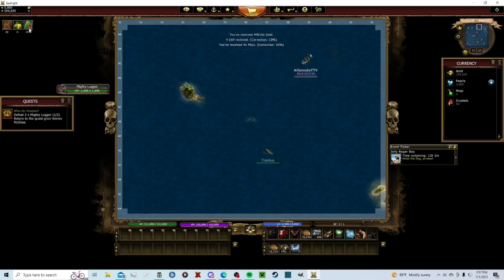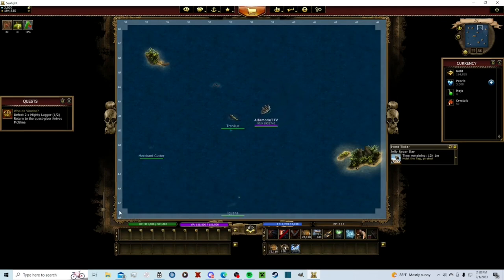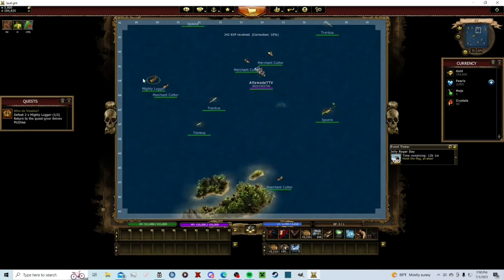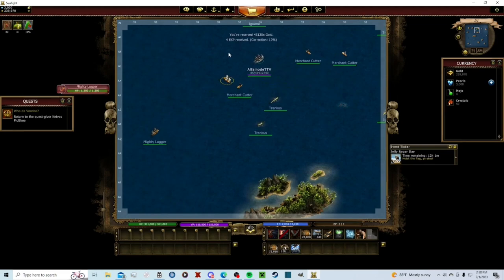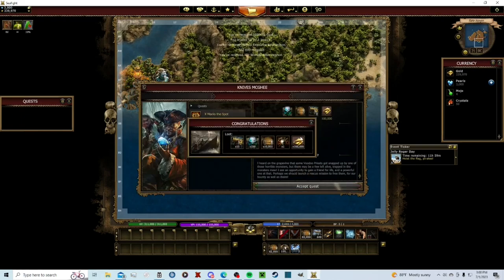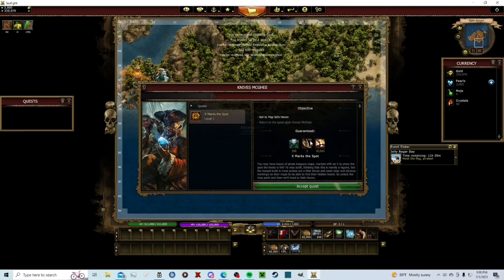Also, this 10% in the top left: for the first hour of the day you log on, you'll get 10% increased rewards. So once you're doing pearl-making or different currency activities, you want to do those right when you log on because you'll get 10% more profit. Now we're at Knives McGee and we get to level up — redeem reward. We get more gold, and there's an X Marks the Spot quest: sail to Safe Haven, looks like a ship's pilot. Accept quest, click on them again, redeem reward.